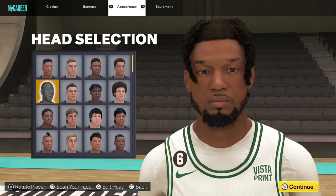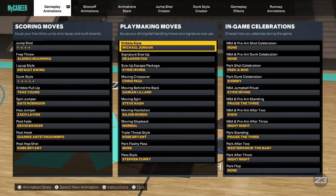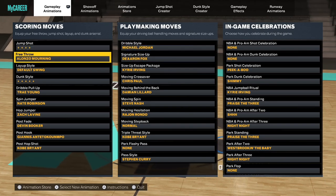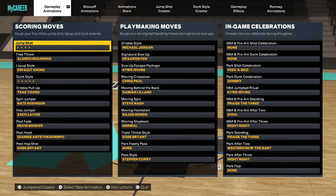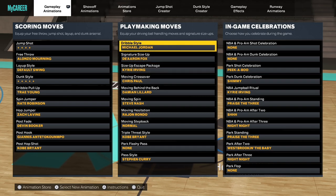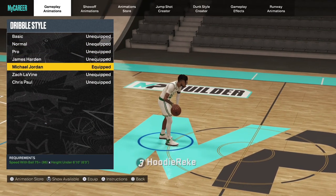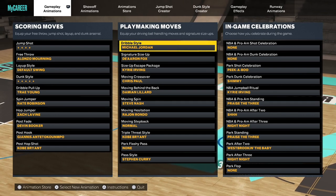I know y'all wanted it — I did want these in 2K22 as well. And now the animations. Jump shot — I don't think y'all really care too much about the jump shot. But JibuStyle Michael Jordan, this is honestly my favorite.